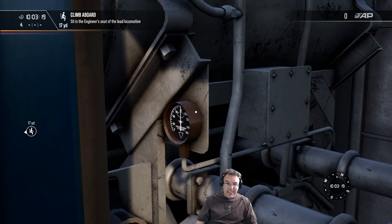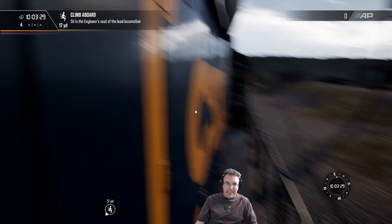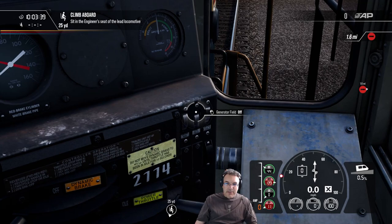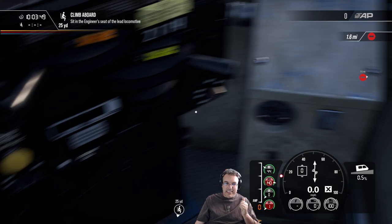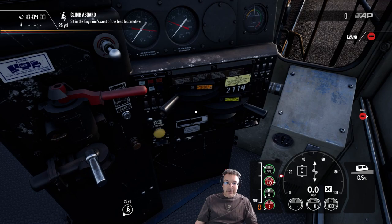You can see I've got power to the oil pressure loop, so it's working. I cranked the governor — the engine is cranking and running. Now let's set up the rest: make sure the generator field is turned off, turn off the engine run, and turn off the control and fuel pump. This allows the lead engine to control this one. Set the cutout to cutout, and the MU2A valve to Trail 626. That's all we need to touch in this engine.